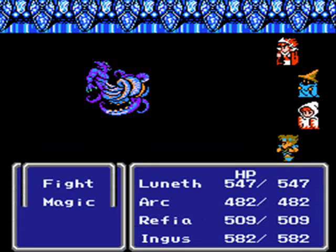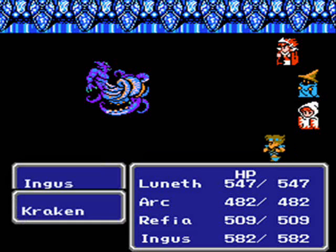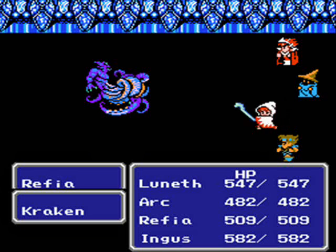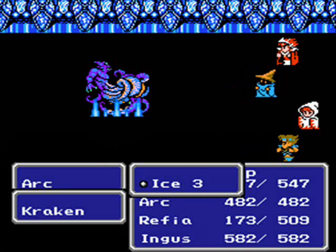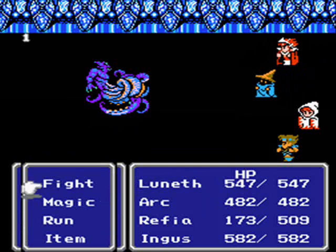I'm gonna hold off on Refia for a little bit. Ingus, why don't you just attack there? Nice hit! That's what you're looking for — try to get 200 damage with each shot with Ingus and Lunith. Unfortunately Lunith didn't do too good. Here's what I'm worried about: Level 2 Ice or Fire and Elemental Magic — yeah, it deals a lot of damage.